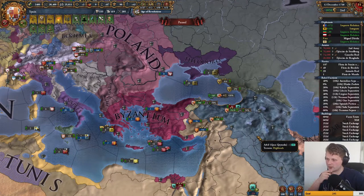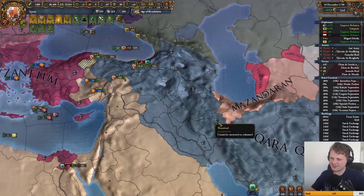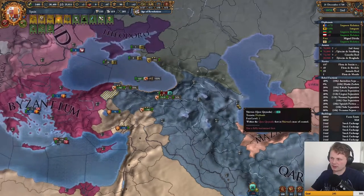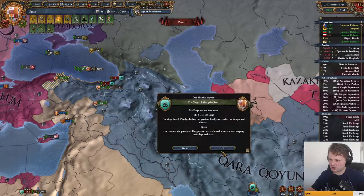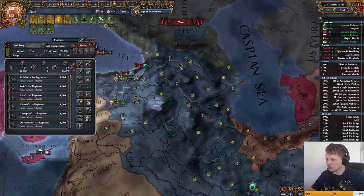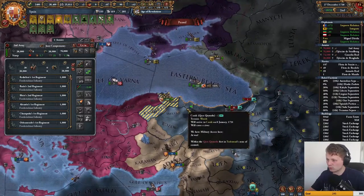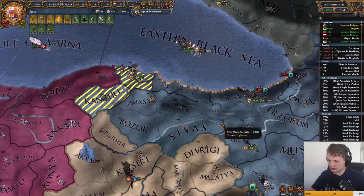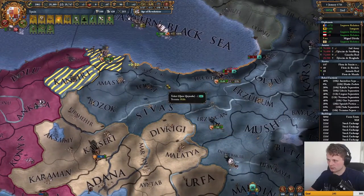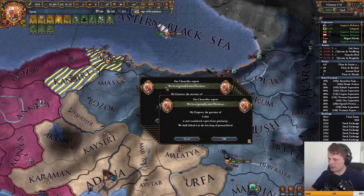Welcome back, we are playing as Spain and we're currently in a fight which I really desperately need to win. I want to take a large chunk of that land so we can actually border Russia over there as well. We got one of the forts done — let's do a bit of carpet siege. Those guys are going to siege all of that, we keep the navy over there.